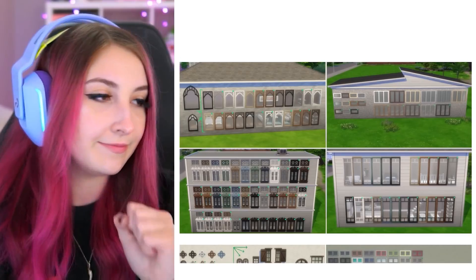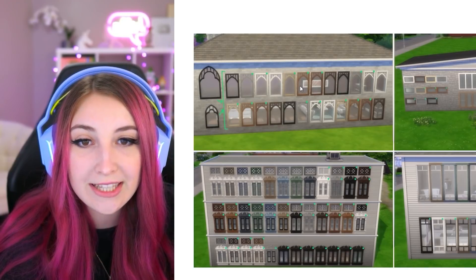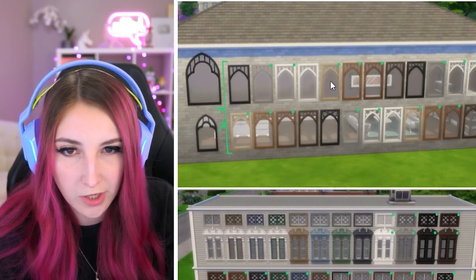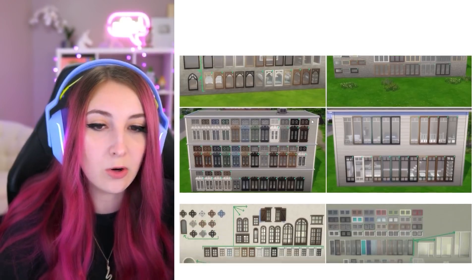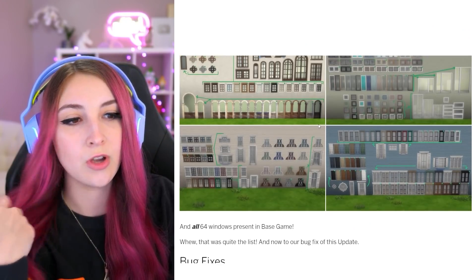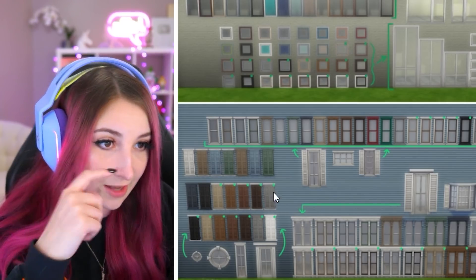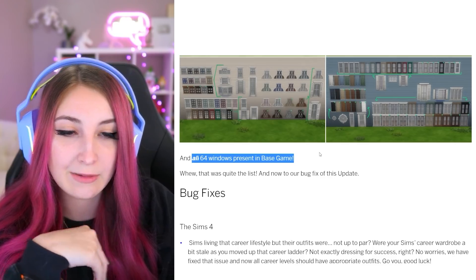This is where it's at. Look at this — they pretty much gave every single base game window these swatches: browns, a black, a white, and a gray. It looks like every single window pretty much got the same treatment. Beautiful. Stunning. I'm going to be using a lot more base game windows now. They look so good. Even these little shutters, which I stopped using because they stopped matching everything. All 64 windows present in the base game got a swatch update. Just thank you.